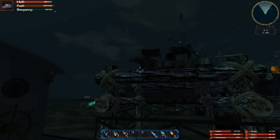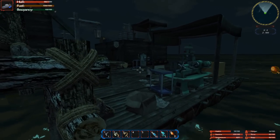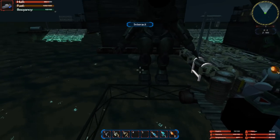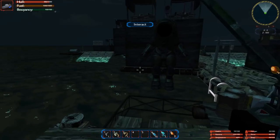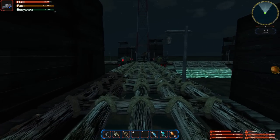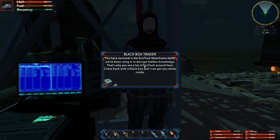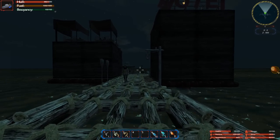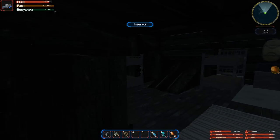I'm super hungry so I'm going to go inside and buy some food. After that we're going to check out the big thing they changed — they added deep-sea diving. They also added an Insta-loot button, a Loot All. If you press F to open an inventory or a box, you can just press F again and grab everything inside. I'm so happy to see that.